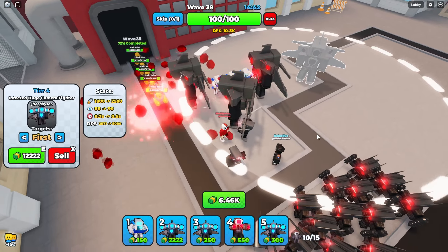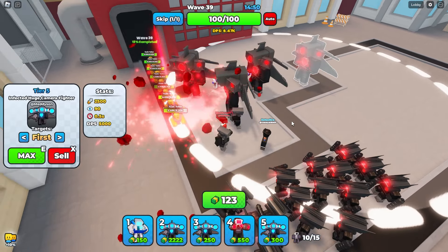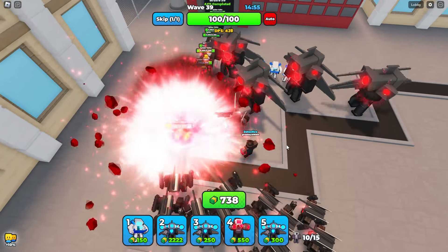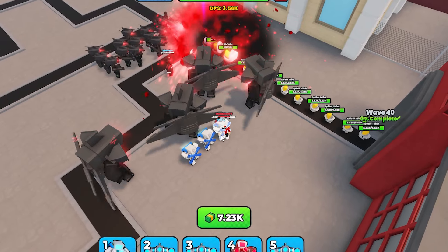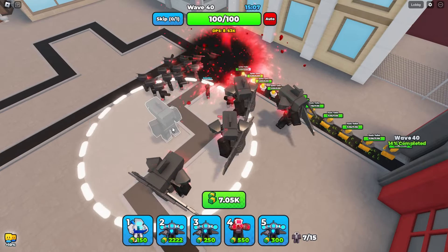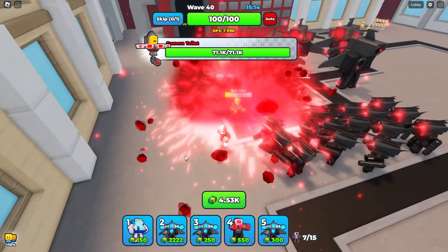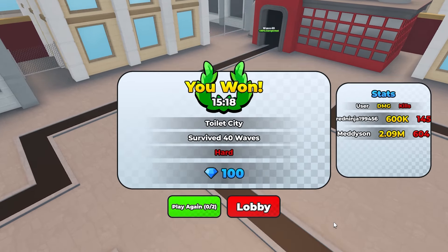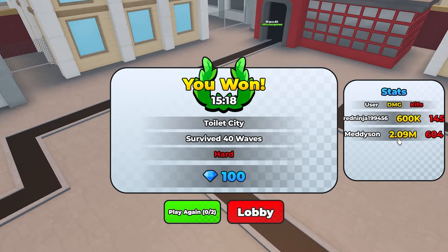It's literally just sparkling them. I'm gonna upgrade the infected guy again - he's max upgraded now. This is stupid. I put this on auto-skip because I feel like we can't lose. All right, this is the final wave. Let's sell these guys and place more of the infected ones. The camera toilet is gonna get absolutely wiped out - I can't even see it. Yeah, that's just dying instantly. We won! You can see the damage - Rose did 600,000, I did 2,000,000.